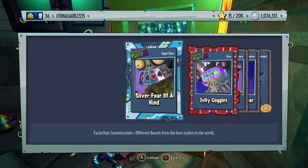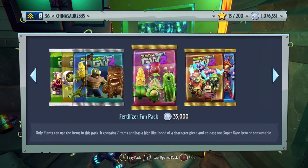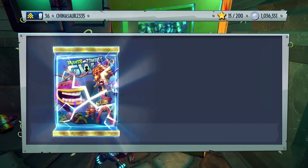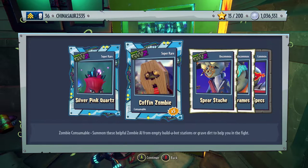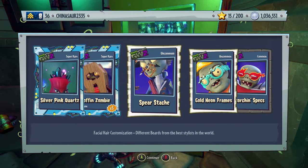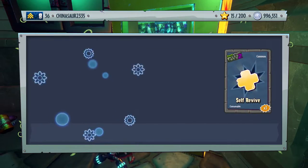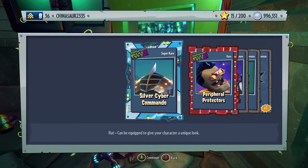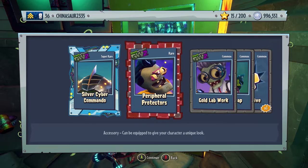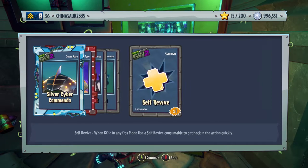We have a super rare facial customization for the Soldier, Silver Four of a Kind, Jelly Goggles Gold, Professor Grandpa, Slick Swimwear, and one self-revive. Opening another one — Silver Pink Quartz Hat for Rose, five Coffin Zombies, Spear Stash for Dead Beard, Gold Neon Frames, and Scorch Inspects. We got a super rare — it's a Silver Cyber Commando hat for Citron. Peripheral Protectors accessory for Super Brains, Gold Lab Work for the Scientist, Rose Wrap, and one self-revive.